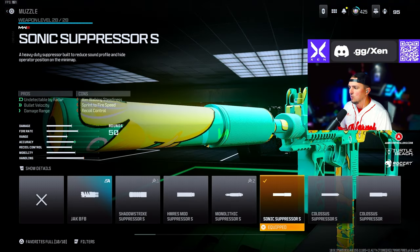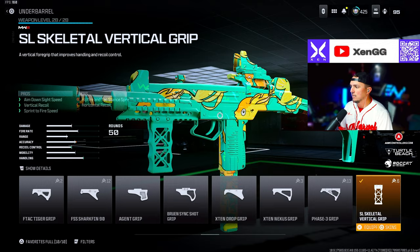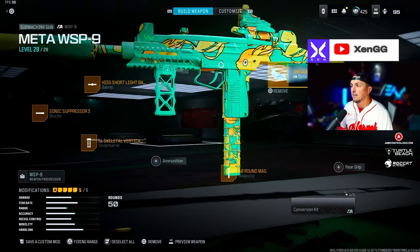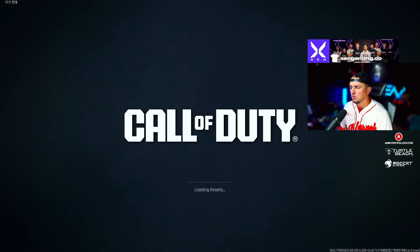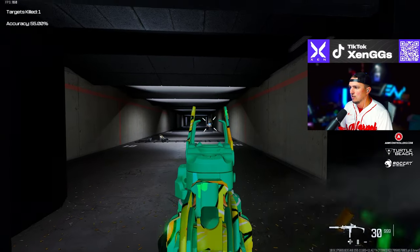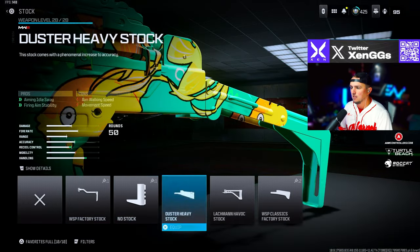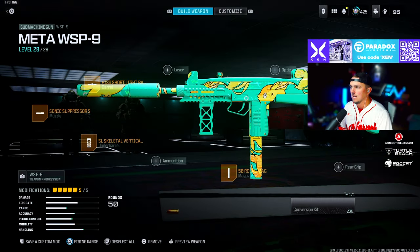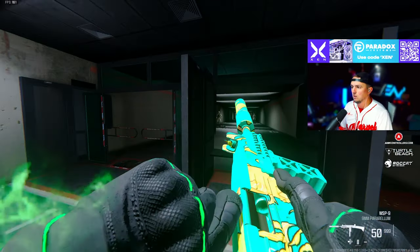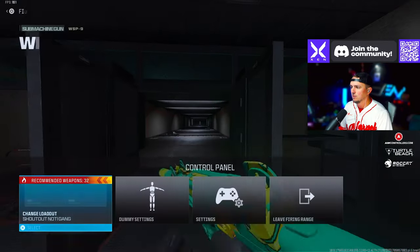For the WSP9, we're going with the Sonic Suppressor S muzzle, the Hish Short Light Barrel, the SL Skeletal Vertical Grip, the 50 round mag, and the Jack Glassless optic. A lot of fun to run. If you don't want to run a sight and you like the iron sights, take off the Jack Glassless optic and run the WSP Classics Factory Stock — gives you a bit less recoil as well.